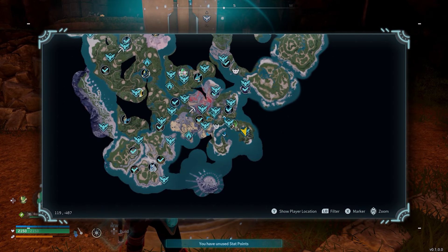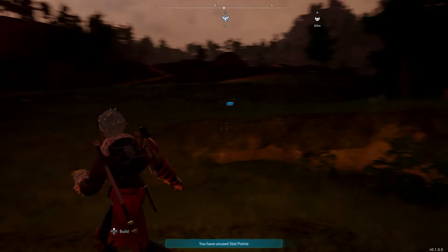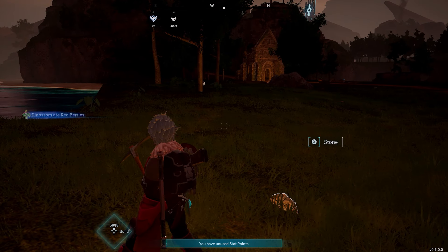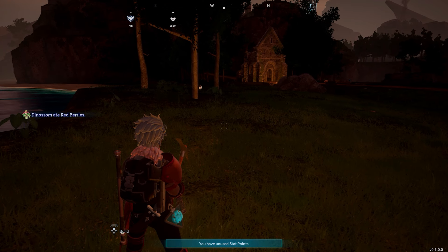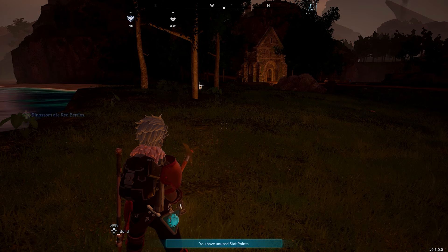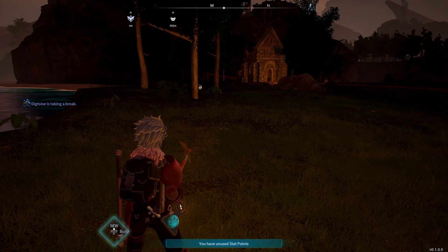So I recommend if you want to be cautious, build your base down here — this is just down the hill, and the fast travel point is just up there. If you build your base down here, it allows you to move your next base a lot quicker. As you level up your power box, which is your base hub, eventually you will be able to construct more than one base. You'll be able to have two bases at level 10 and then three bases at level 30.